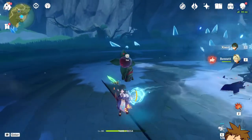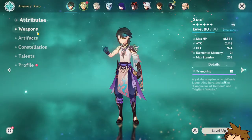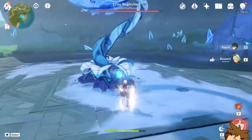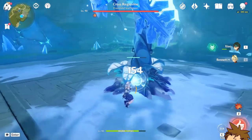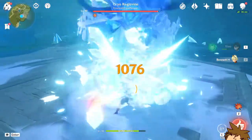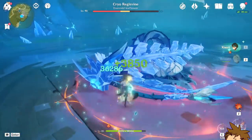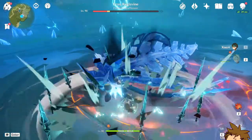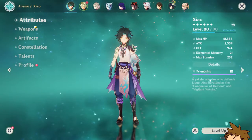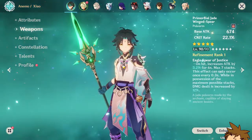He hit 30,000 — that's the power of the Primordial Jade Winged Spear. You get that nice damage bonus from the passive that makes it more powerful. Doing the rotation again — 36k on the first punch, 36k again, 37k. We almost killed the Cryo enemy, so we didn't get the full extent of the passive. We need to find a new opponent to properly test this.